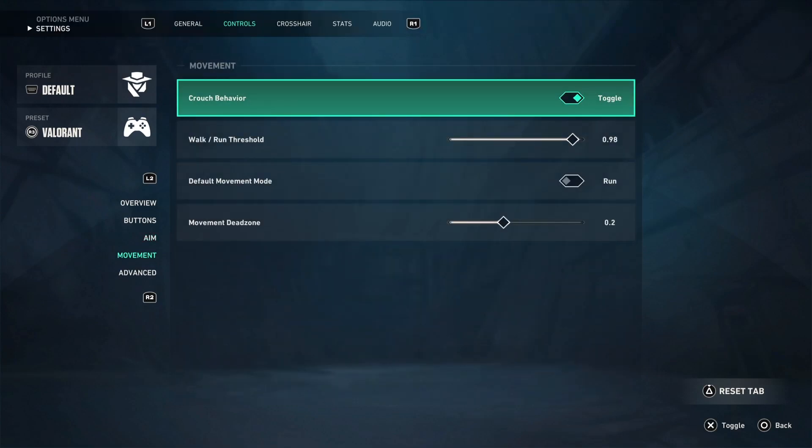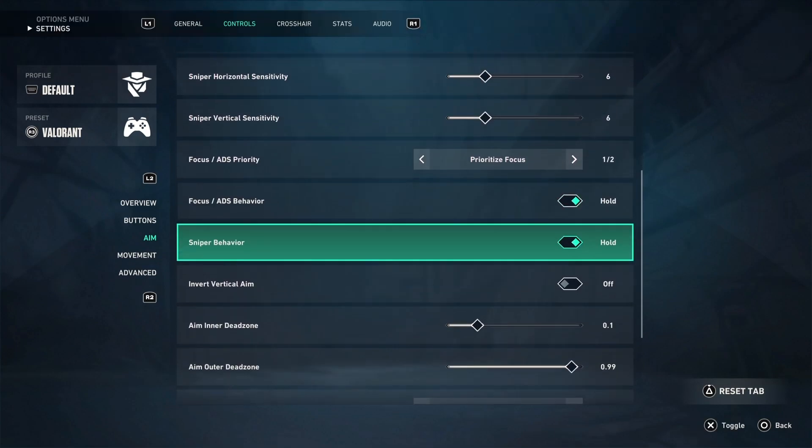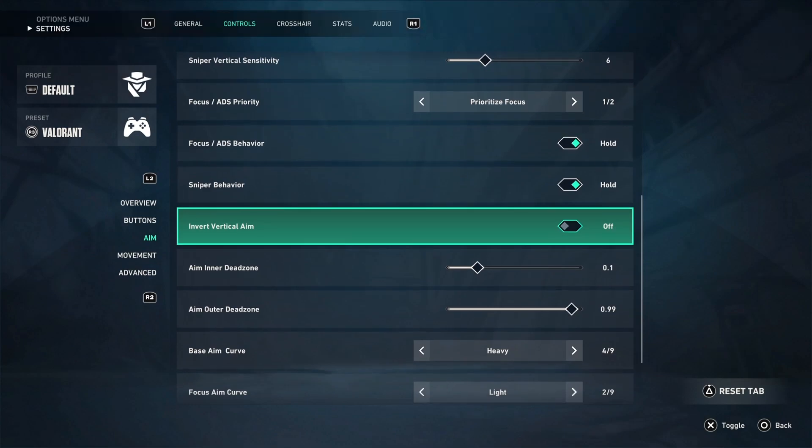Then go to Advanced Aim and scroll down. As you can see here, there's Invert Aim — you can turn this on. And that's pretty much it.